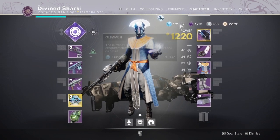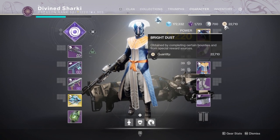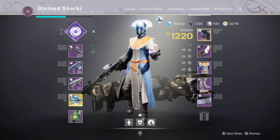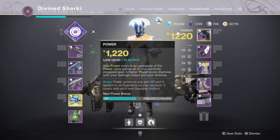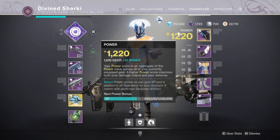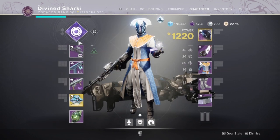We have hit 1220 across the board on all of our characters. However, my Warlock is actually the lowest one at the moment because of the way I've gone about power leveling. Since I'm bringing my Warlock into the raid, I did the powerfuls and pinnacles on my Warlock first, then moved to my Hunter, then my Titan. So my Titan is a little bit higher — I think I can get him to like 1223.